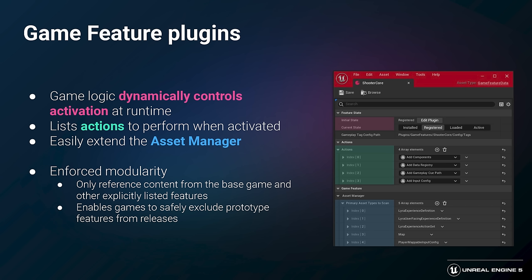Game feature plugins differ from regular plugins because there's game logic that dynamically controls the activation at runtime instead of being predetermined by the project settings. In our case, this is controlled by the experience. The plugins can also list actions to perform when activated, just like our experiences can, and they can easily extend the asset manager, defining new primary asset types to scan. There's also an element of enforced modularity — a game feature plugin can reference content in the base game, but can only reference content in other features if it declares an explicit dependency. This allows games to safely exclude prototype features from releases by simply disabling one of these plugins.